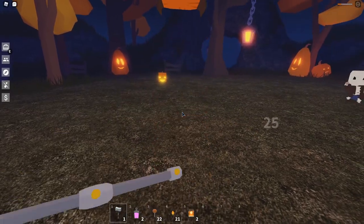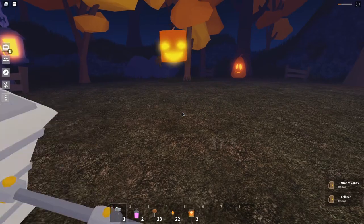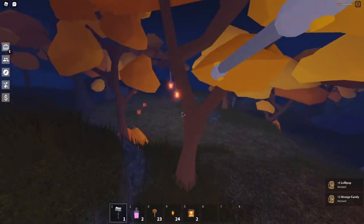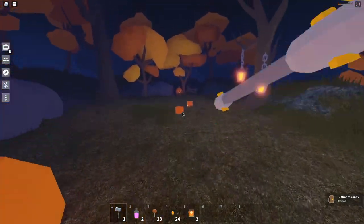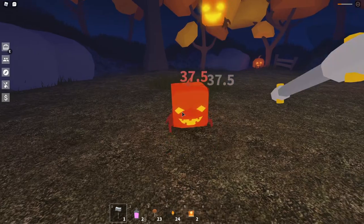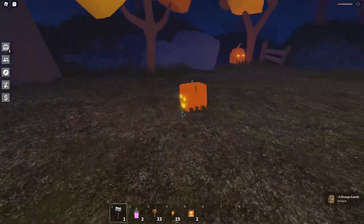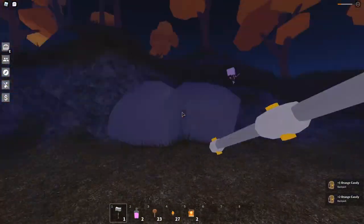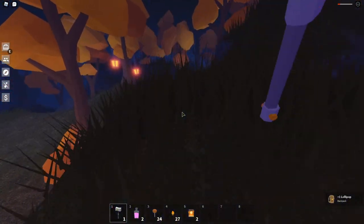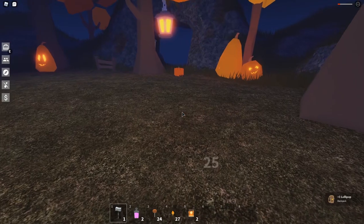One more orange candy — we just need one more chocolate bar and we're good. Chocolate bar seems more rare than the other two candies. Come on, give me that one more! Just one more please — I'm about to die! Just give me one more and we're ready to go.